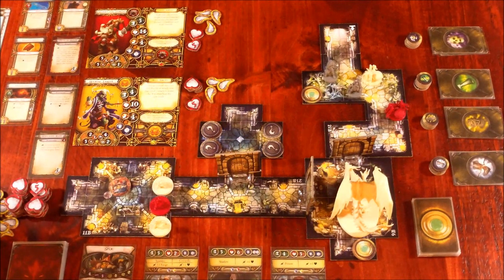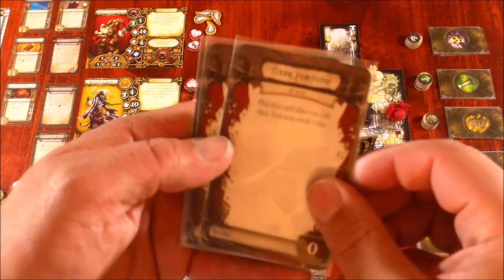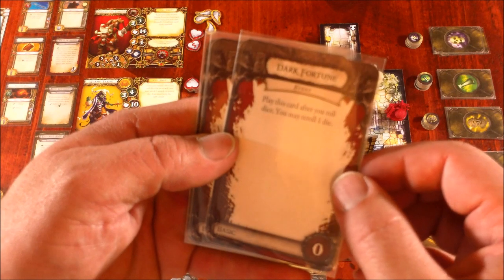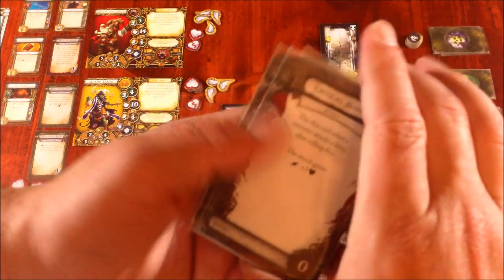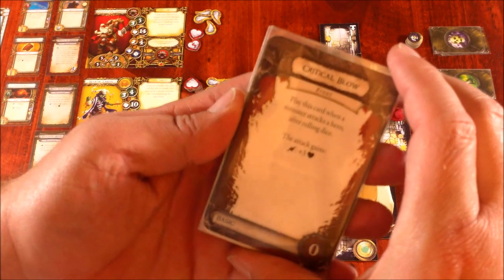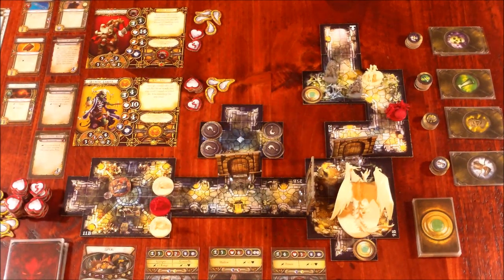That is the end of the hero's turn. Now it's the Overlord's turn. The first thing the Overlord does is draw a card. I have in my hand Dark Fortune — play after you roll a die to re-roll one die; Dark Might — play after you roll dice for an attack and add one surge to the result; and Critical Blow — play when a monster attacks a hero after rolling dice, the attack gains surge plus three damage. Pretty good hand in terms of attacking people.